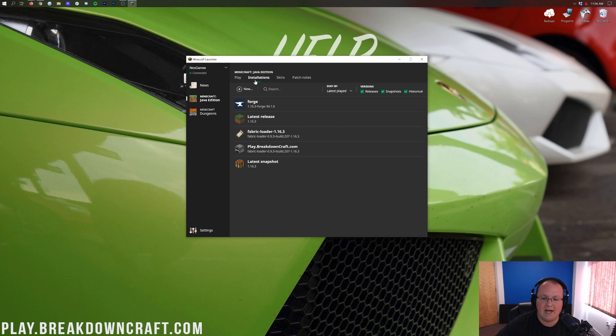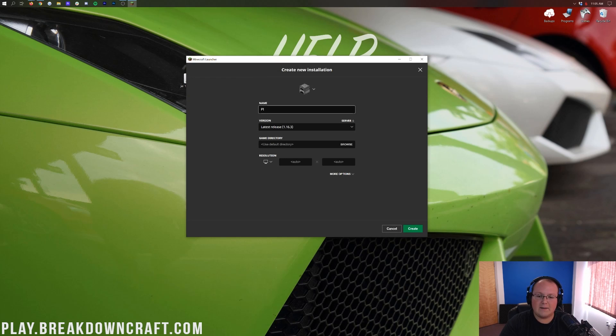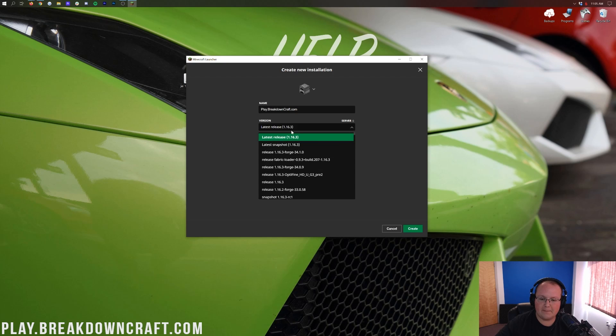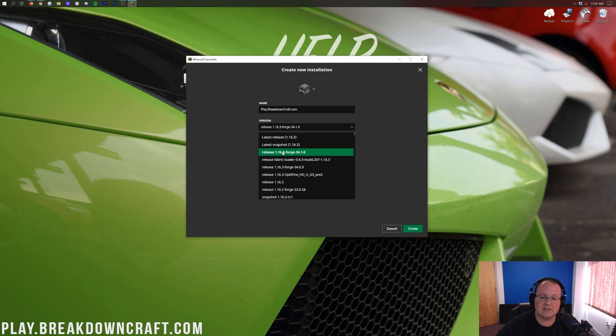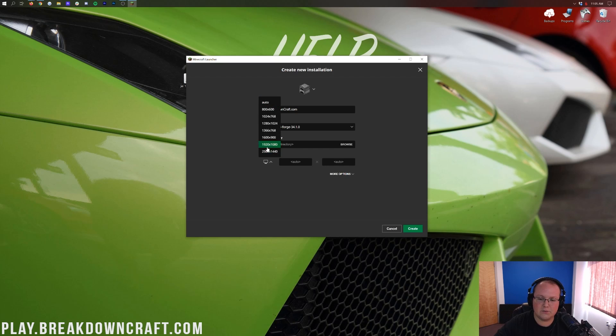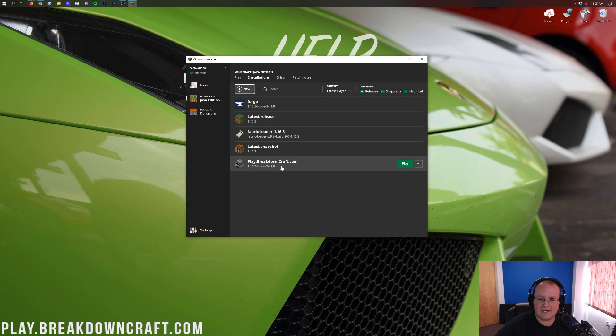Click on the Installations tab at the top of Minecraft, then click the Plus New button. Once it opens, you can name it whatever you want — I'm naming mine play.breakdowncraft.com. Then click on the version drop-down box — you should have a release 1.16.3-Forge. Mine's right at the top, though you may have to scroll down to find yours. Select 1.16.3-Forge, optionally change your resolution, then click the green Create button. Now on the installations page you have your profile with 1.16.3-Forge under it — hover over it and click the green play button.